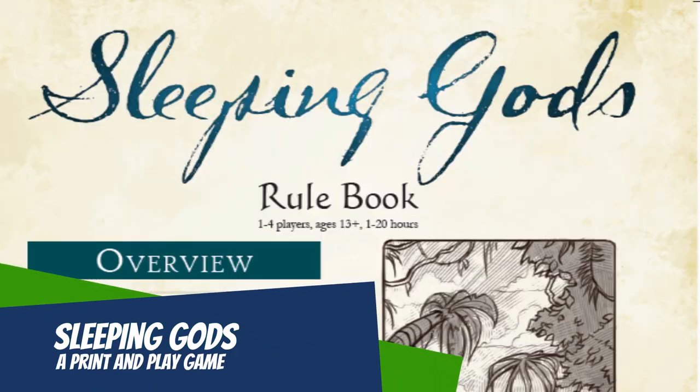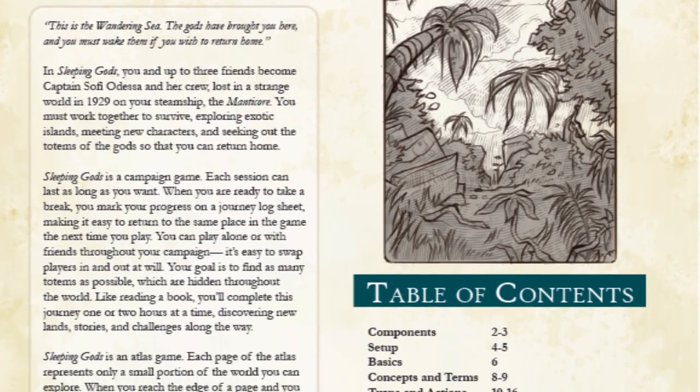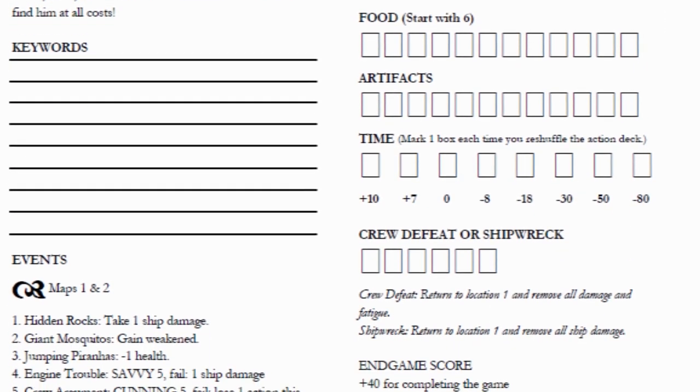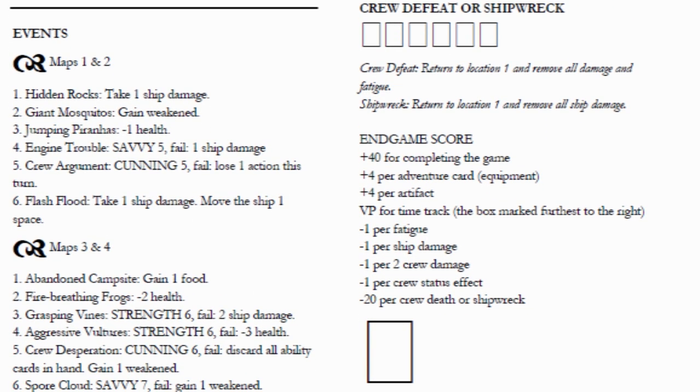So let's talk about the mother game. Sleeping Gods is an atlas game and each page of the atlas represents a small portion of the world that you can explore. When you reach the edge of a page and you want to continue in that same direction, you simply turn to a new page and sail onward. More on that later when I show you the storybook for this game.